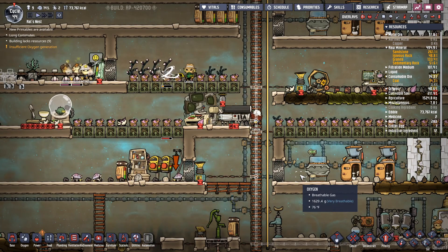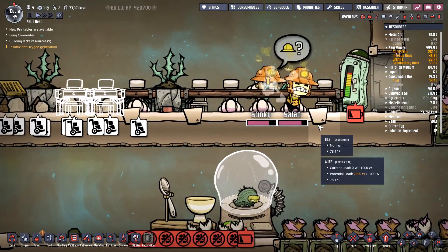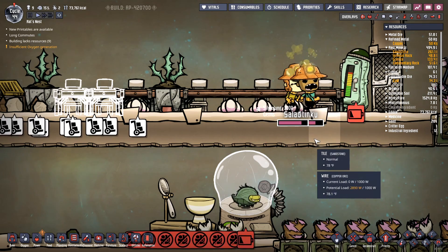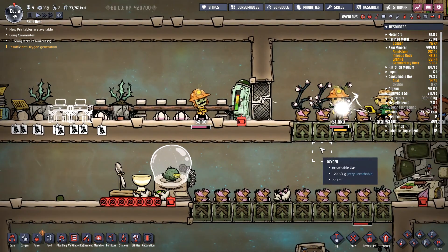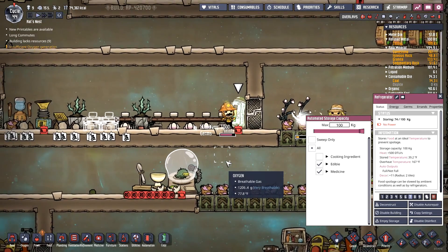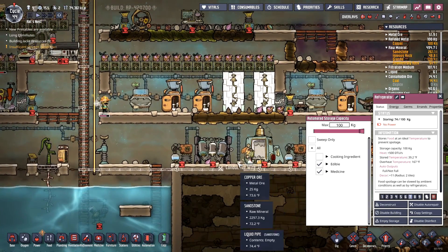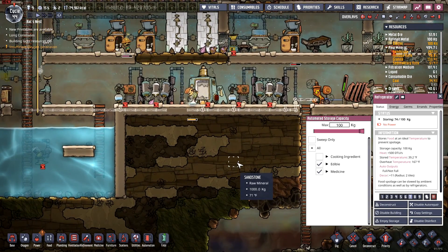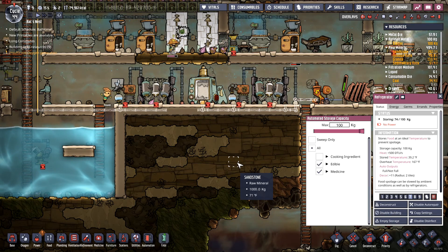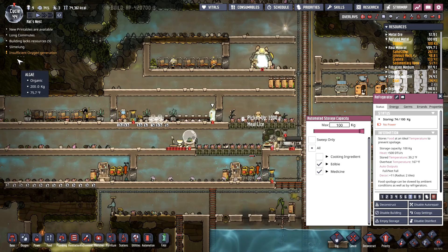Everybody work on those wires, please. Stinky and Salad are sick, coughing all over everybody — wear a mask, bro. We need all that conductive wire done, stat. I didn't realize it was going to be such a massive job all at once.